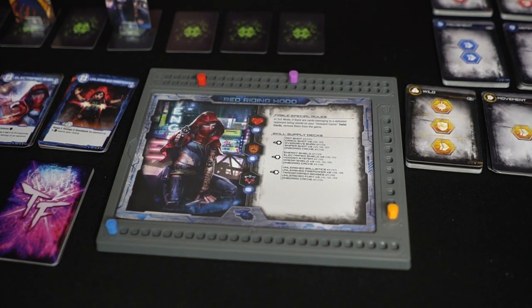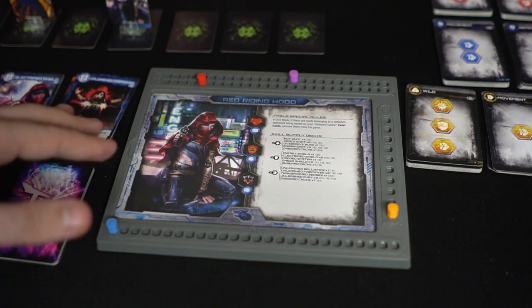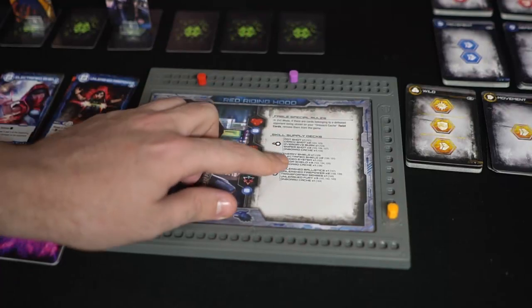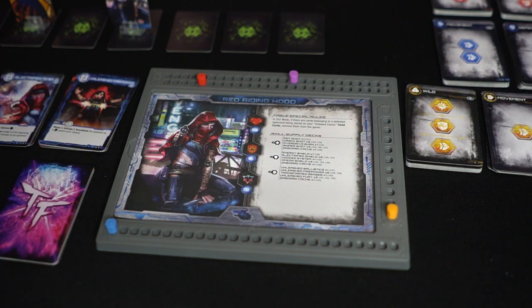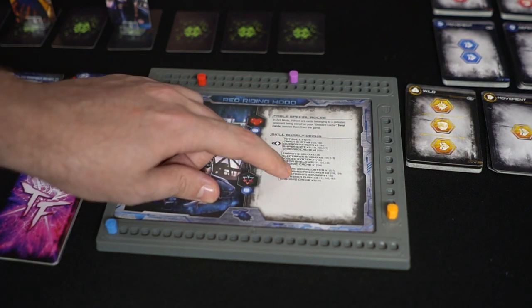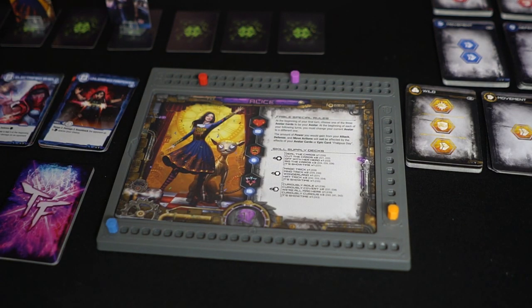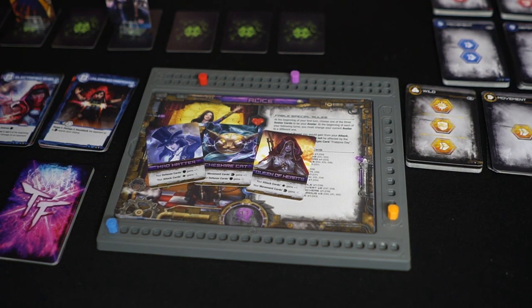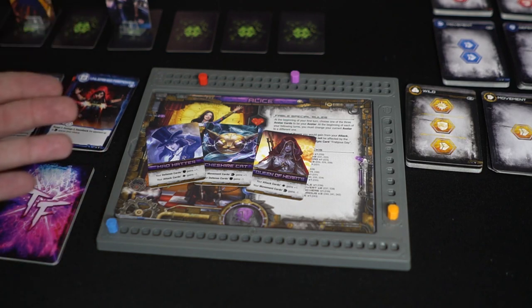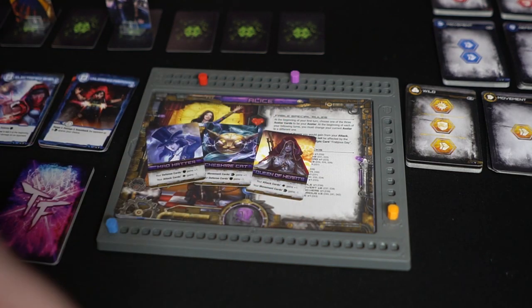The first character is Red Riding Hood. It's the most basic character — it doesn't have any specific special rules other than something relating to 2v2 mode. It explains the supply decks and shows you their health and all the stats you need to know. Let's move on to Alice. Alice functions with three cards: the Queen of Hearts, the Cheshire Cat, and the Mad Hatter. Each of these gives a bonus or a negative to one of your card's skills — whether attack, movement, or defense — depending on the combination.